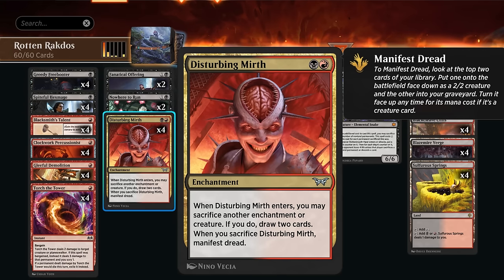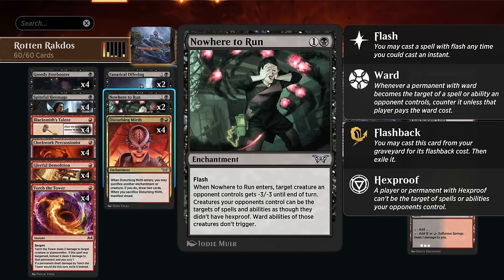That plays well with our other sacrifice synergies. We're also playing two copies of Nowhere to Run as a decent removal spell that will leave behind an enchantment we can also sacrifice to our various sacrifice synergies. It's specifically powerful against Aura strategies, which are quite popular in Best of One, so we can deny potential ward and hexproof from the opponent. It's also fine against mono-red aggro, since shrinking down their creatures means we won't be taking quite as much damage.